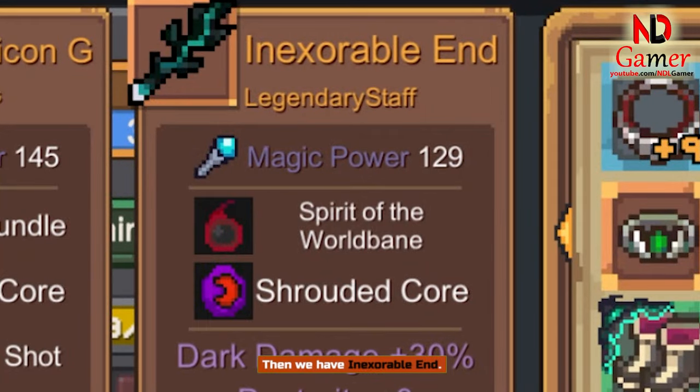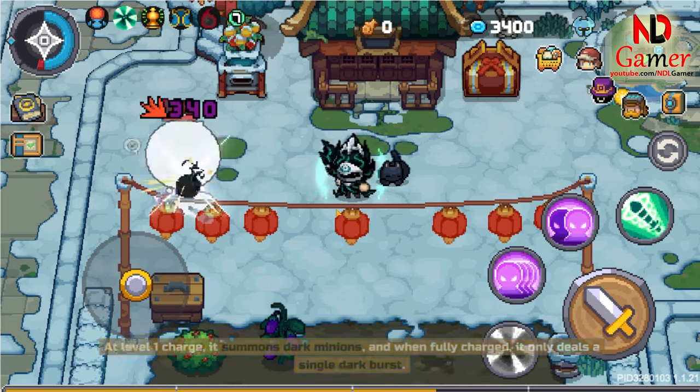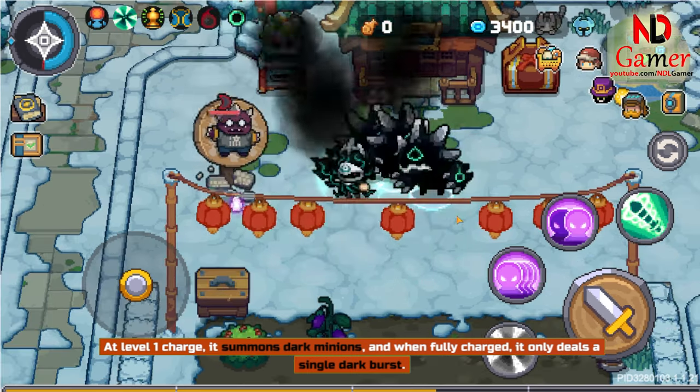Then we have Inexorable End. Its normal attack shoots black bullets with dark damage. At level 1 charge, it summons dark minions, and when fully charged, it only deals a single dark burst.